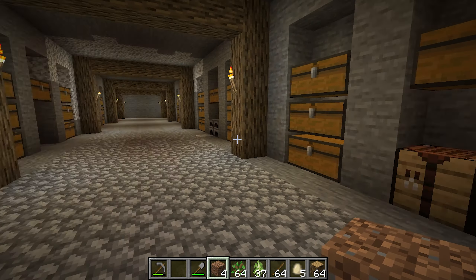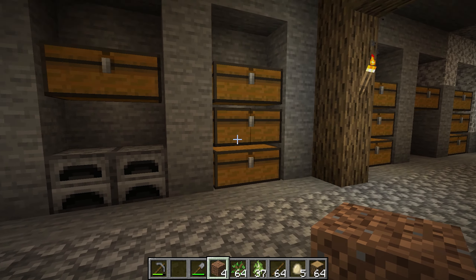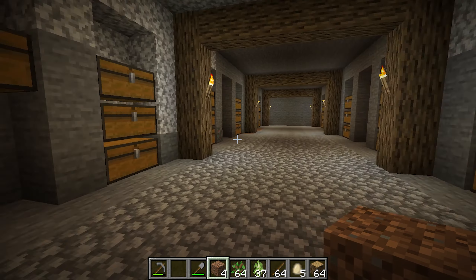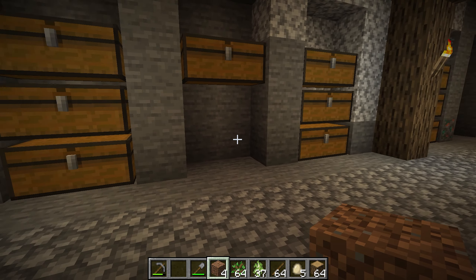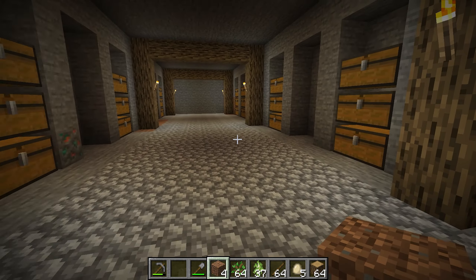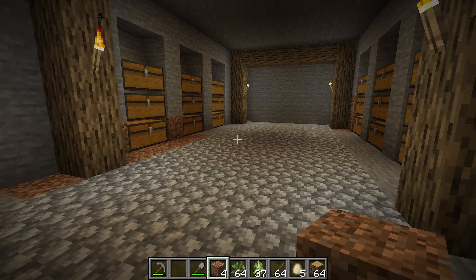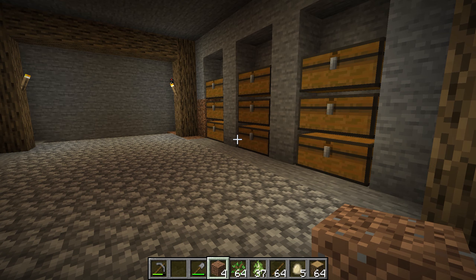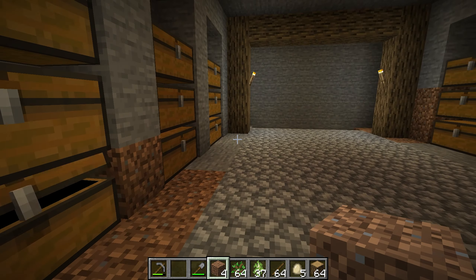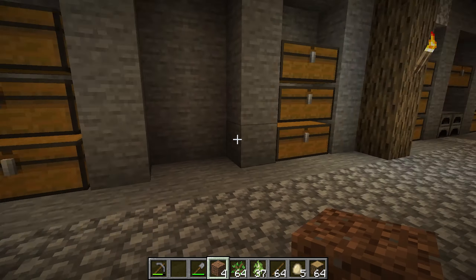I've got everything set up here: stone smelting and sand for glass smelting, down here iron, gold, and whatever smelting, and two workbenches where I can cut stones. Here will be building supplies and down here I've got some more storage for whatever is going to be needed — for example, dirt, that kind of stuff. I'll dig it further when I have a moment.